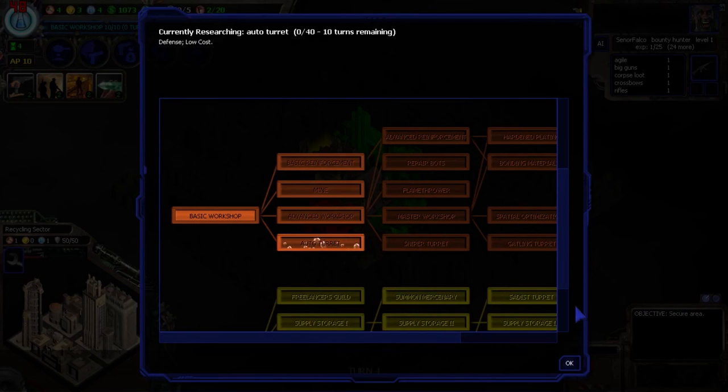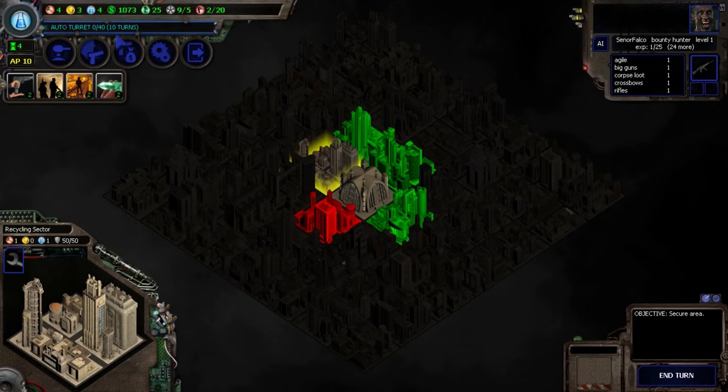Basic Workshop has been completed — perfect. So now we can start building in those empty wrench slots we talked about. The next thing we need to research is auto-turrets, which is going to help me quite a lot. 10 turns remaining for that research. That's what we're researching now.